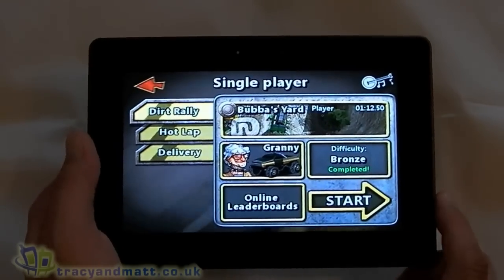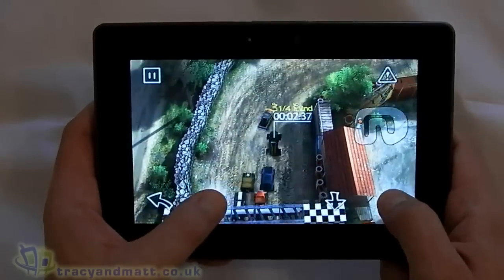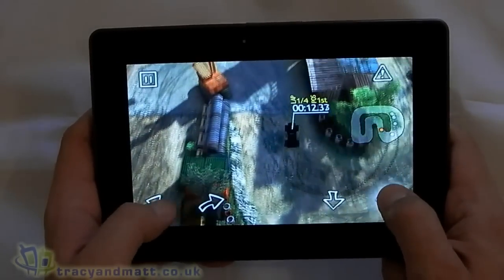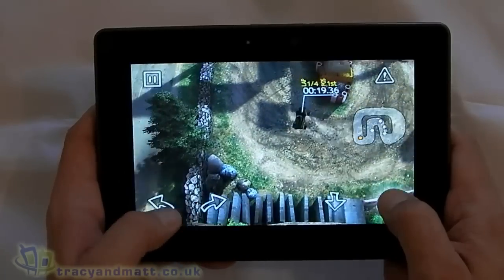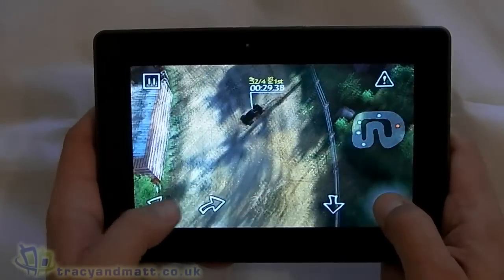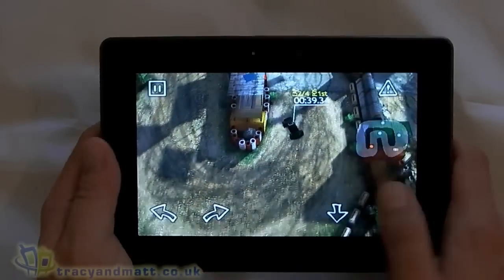Let's just have a quick demo. As you can see I'm using the on-screen arrows to control and there's a map on the right-hand side as well. It's really a case of just getting around the course as quickly as possible — very slippery and slidey, and obviously the further on you get the harder it becomes. This is on an easy level so it isn't particularly challenging, but as you get further into the game the opponents become better and it's not quite so easy.